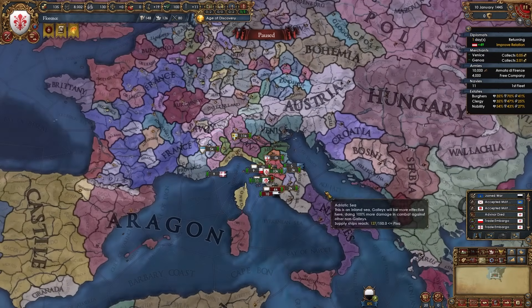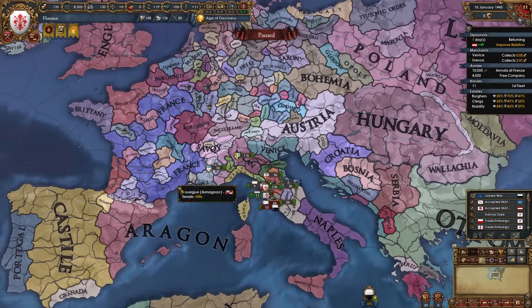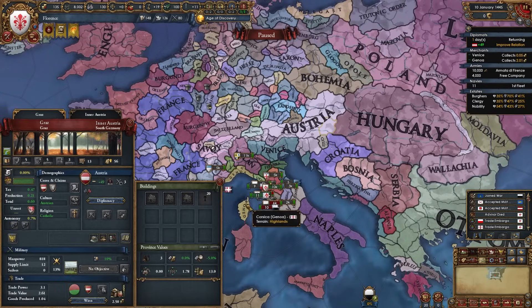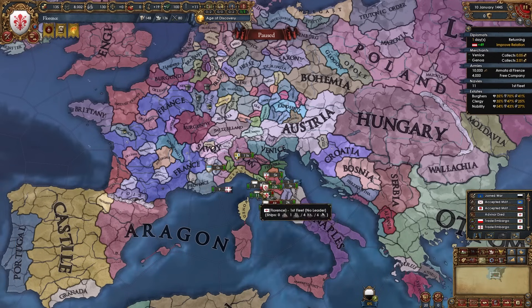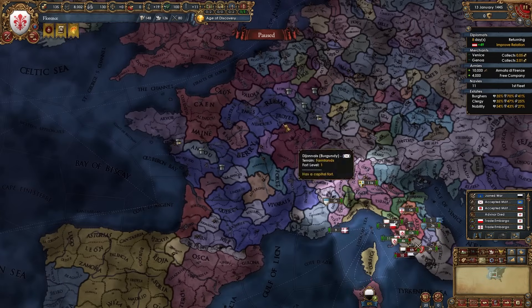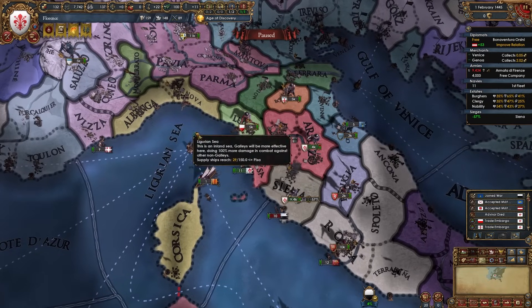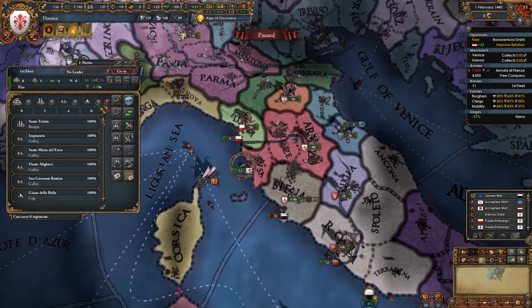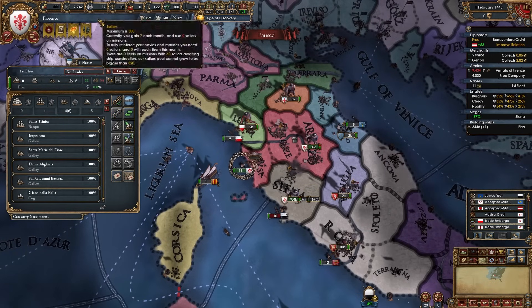As an Italian nation we can ally both Austria and France without either breaking their alliance with us. Prefer Austria if you can't get both. I can already royal marry France — if they're at war with England they'll call you in, but just join and don't do anything. During this war start building up your navy: I recommend around 10 galleys when you have the sailors, though you'll be limited since you only have one coastal province.